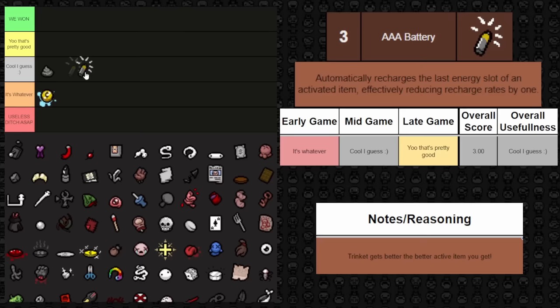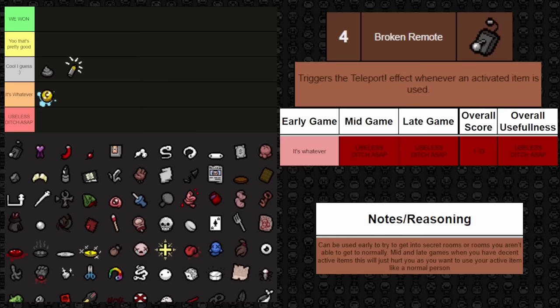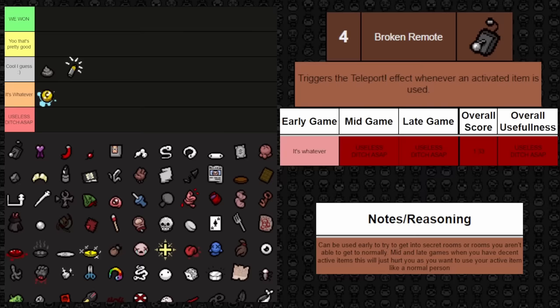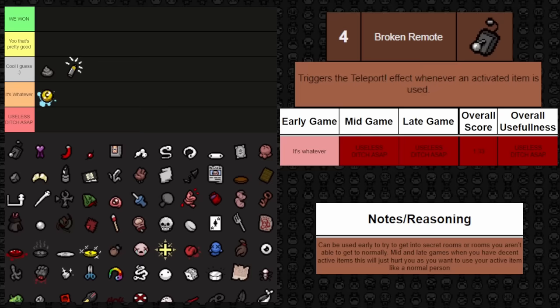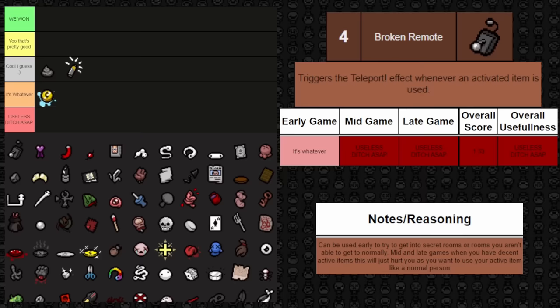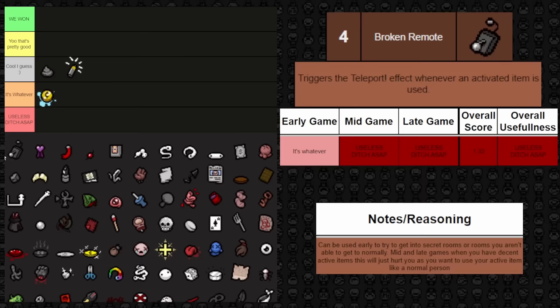Next one up is Broken Remote — it triggers the teleport effect whenever an activated item is used. Hear me out: it's okay early. If you have a crappy active item, you can potentially use this to get into rooms you wouldn't otherwise, like a secret room you didn't have a bomb for. But mid and late game, if you have any useful active item, there's no reason to have this at all. It belongs in useless.